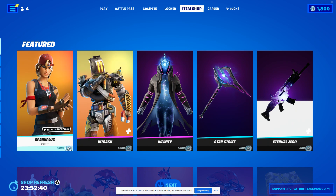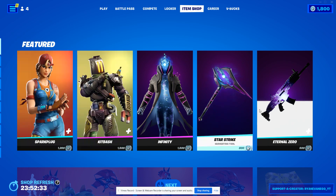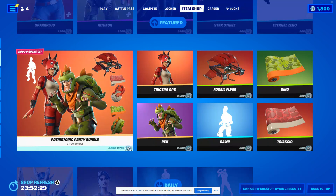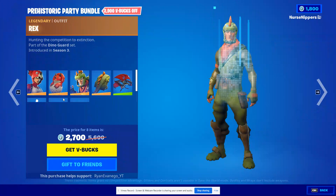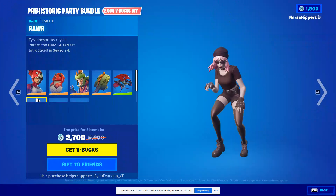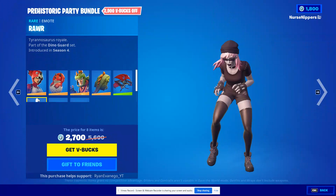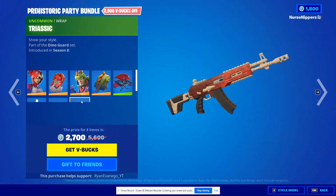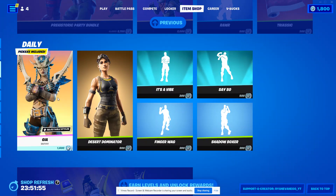As I was saying, we have Spark Plug, we have Kit Bash, we have Infinity, the Star Strike harvesting tool, Eternal Zero wrap, and the Prehistoric Party Bundle is back — which includes Tricera Ops, her Hatchling back bling, Rex, his Scaly back bling, the Fossil Flyer, Rawr, the Dino wrap, and the Triassic wrap.